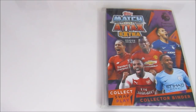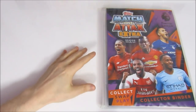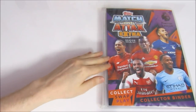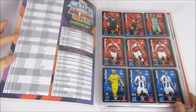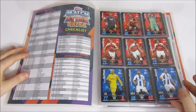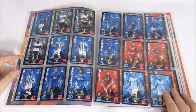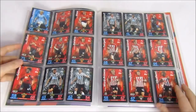Going back to last season — the Match Attacks Extra collection. This binder cover is probably one of my favourites — the colour scheme is awesome and it's got Lacazette on it with no Tottenham. This is a complete collection, starting with the update cards. I love the extra collections — they're really fun to collect. I really hope there's one again this year, possibly for the Champions League.